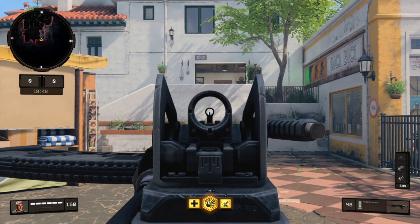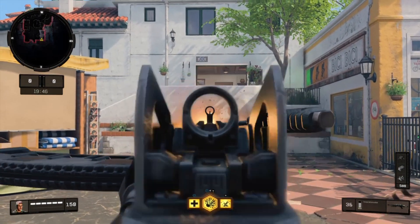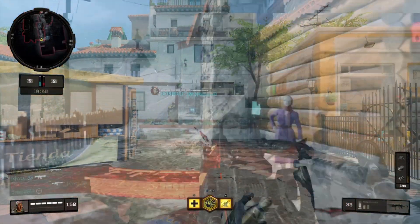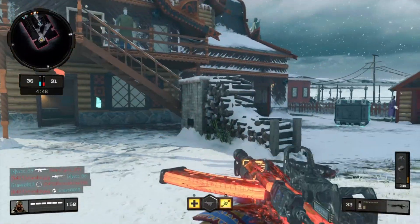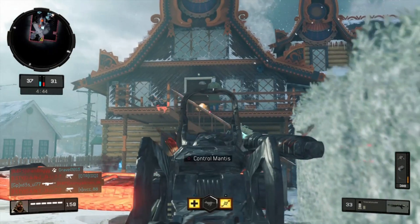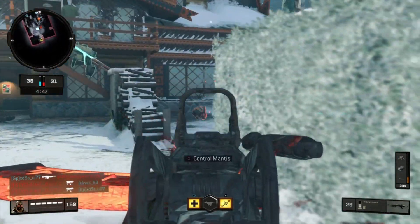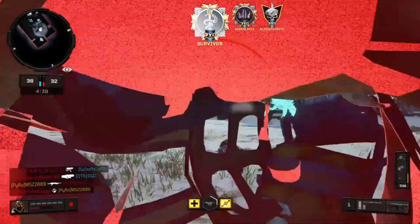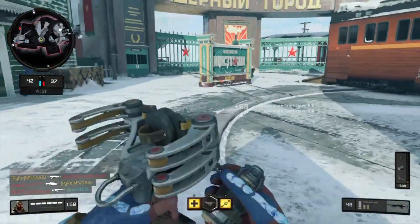As you can see, the grip attachment is pretty useless in close to mid-range gunfights. In my opinion this weapon has a relatively low recoil and because it is mostly vertical it can be controlled pretty easily, but if you're going to engage a long-range gunfight, using the grip attachment is definitely going to help you.